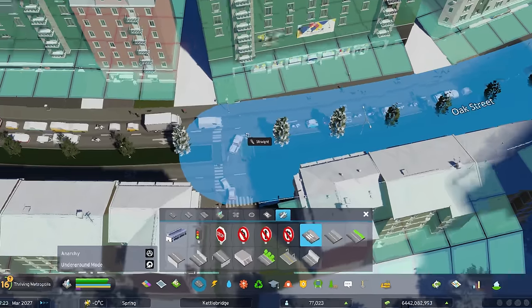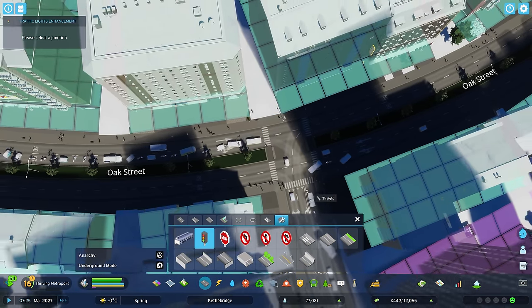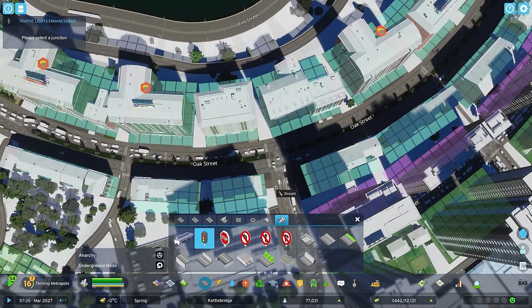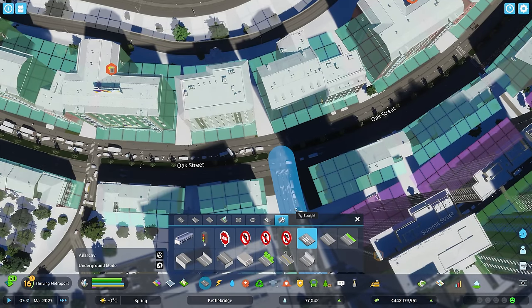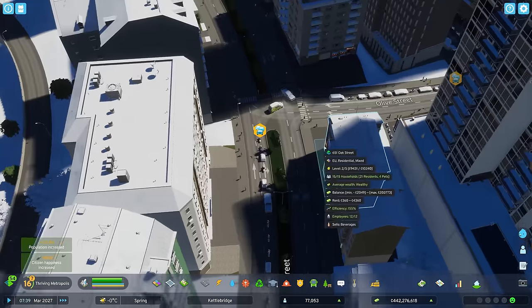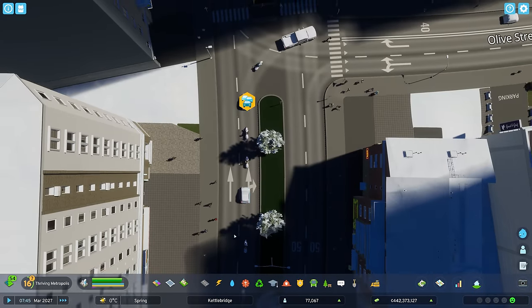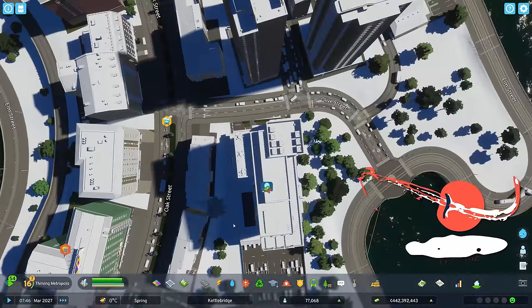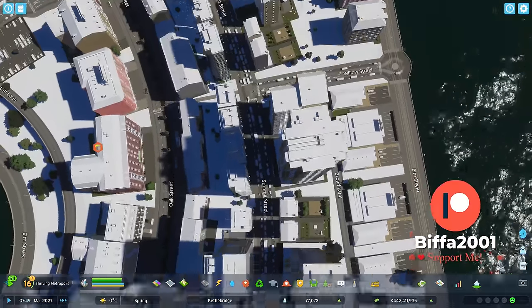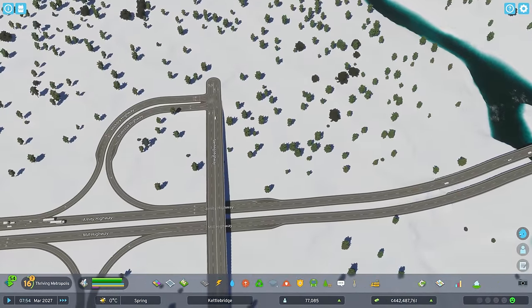We haven't come down here and removed any of the traffic lights we don't need, so let's quickly do that. We're going to remove those, remove one of those crossings, and leave that one there — just remove the traffic light so traffic can keep going. That will sort it out very quickly. I'm also going to remove those crossings there as well because you can walk down here and cross over. Are we going to need to change the lanes up here so people use both lanes? Maybe they are, but we're going to come over here and ignore it because that's not what we're doing today.